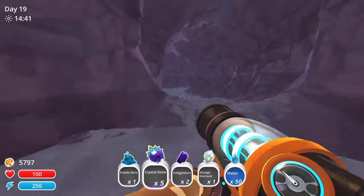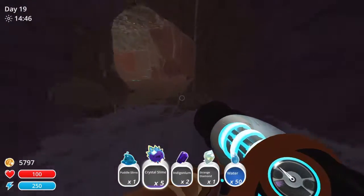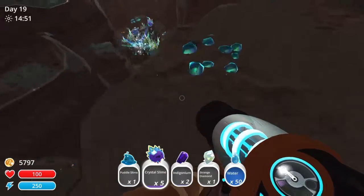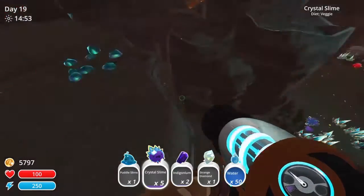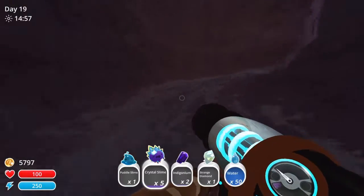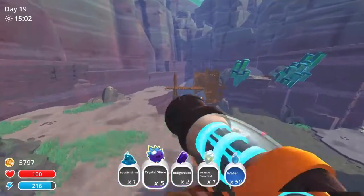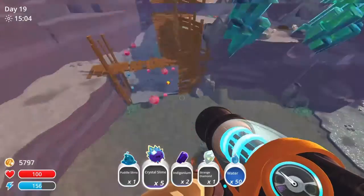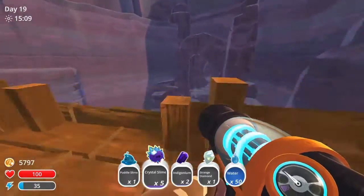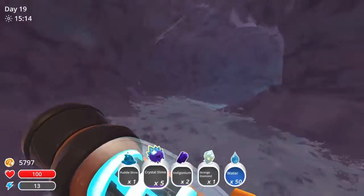There's another cave right here. Some of the names in this game are pretty out there — swamp scissors. I love getting my swamp scissors every morning. Now I know where to go if I want to get more crystal slimes. We're definitely going to come back and try to, like, whenever I have nothing on me, try to fly all the way over to that hole.